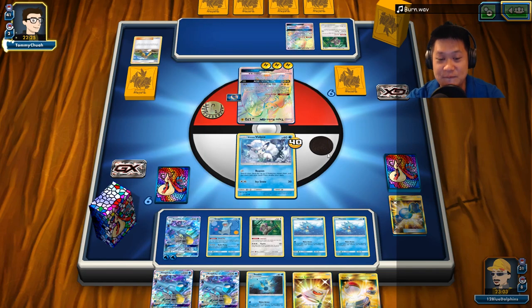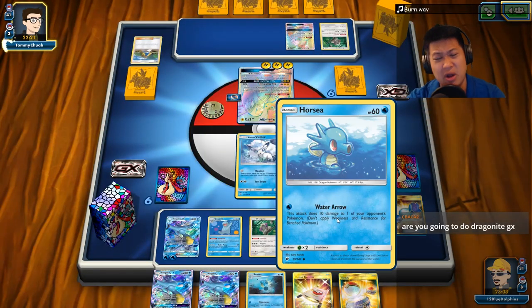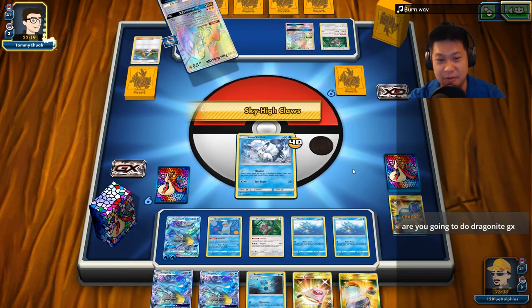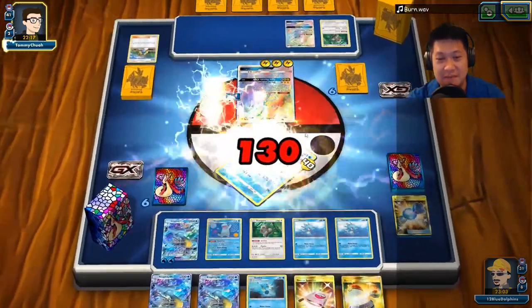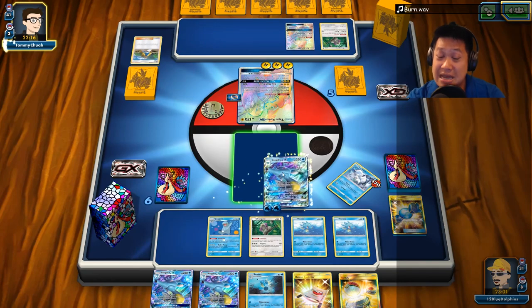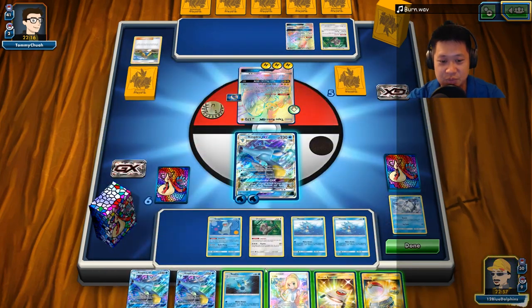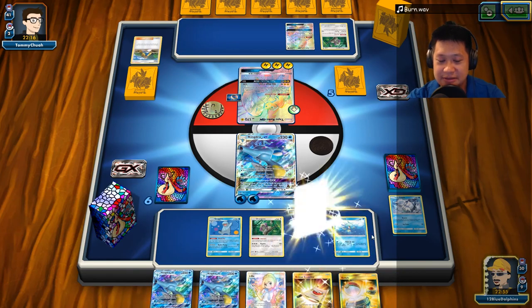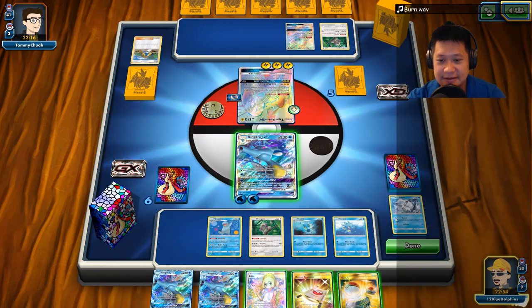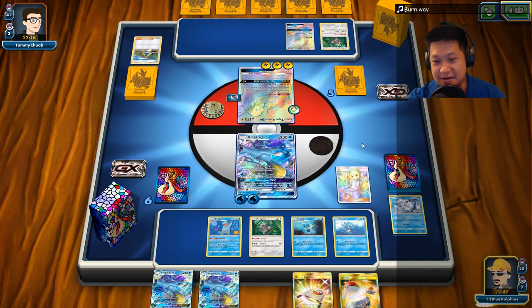Energy problems — actually it's more of a you-don't-have-a-draw-supporter problem right now. He's like, wow, you filled your bench? Okay, well I'm sending this out anyways because I can still attack with it. Alright, we got Seedra here. It's a waste of Rescue Stretcher — I don't really want to switch either, which I'll need later. So let's go ahead and just use Lily.